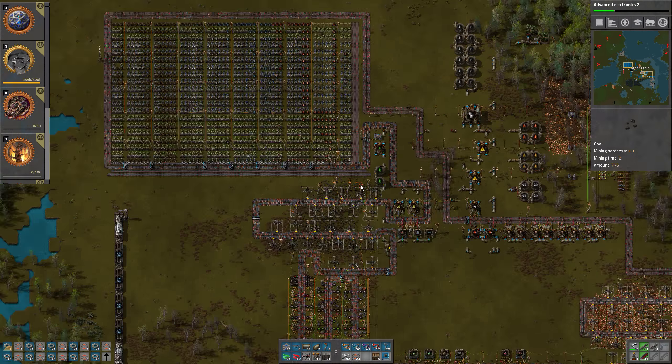There we go — and then we need to connect it over here as well. That was not the most smooth transition we have done — not even close — but it kind of worked. That's the important thing. We can get all of these belts removed. We have actually done what we set out to do, and we have done it within half an hour. That's amazing.